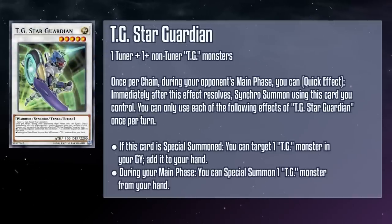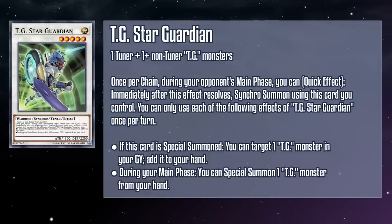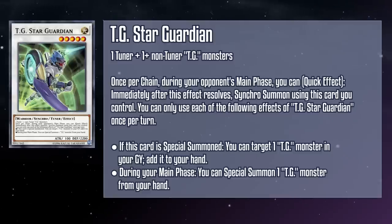TG Star Guardian is a level 5 light warrior Synchro tuner monster with 100 attack and 2200 defense, requiring a tuner and one or more non-tuner TG monsters as material. If this card is special summoned, you can target a TG monster in your grave and add it to your hand, and during your main phase you can special summon a TG monster from your hand. On top of all of that, Star Guardian can also quick-sync like Wonder Magician. This has a bit more utility than Wonder Magician in a vacuum, effectively giving you back one of the materials used for its summon while allowing you to recycle any TG in your grave for flexibility. It's a great bridge into higher level Synchros at no additional cost, making this a great card to help get your deck into Brune Overdrive.